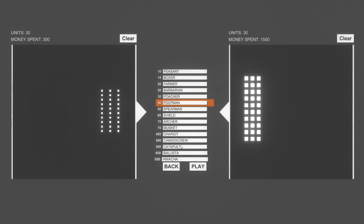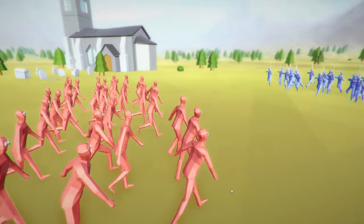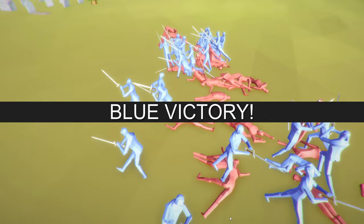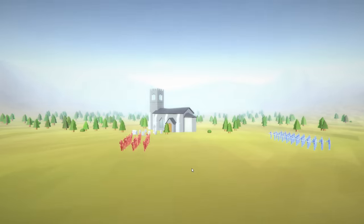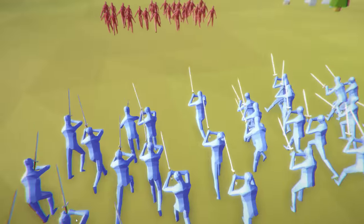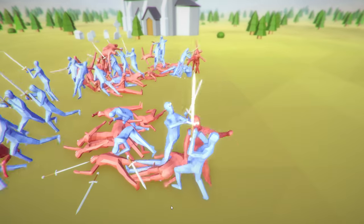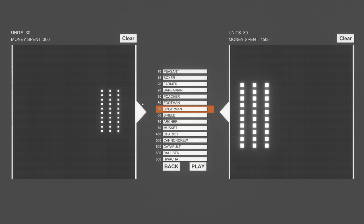Now this one is peasants versus the footmen. There is not one chance the peasants are going to beat the mighty footmen. My word, this was the fastest fight — and there are only three or four dead footmen? That's crazy. We'll try it again just for science purposes. These guys can't even walk; they've had way too much going on. They ran marathons — that's why they can't hold swords anymore. That is straight up ridiculous.